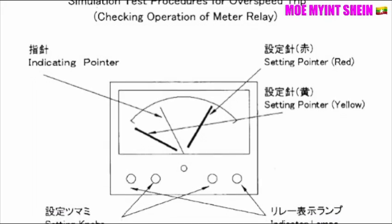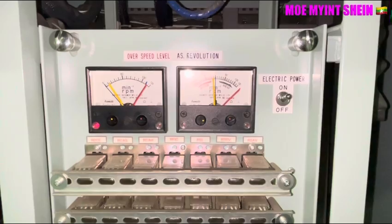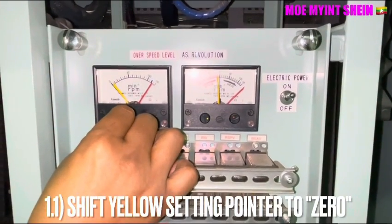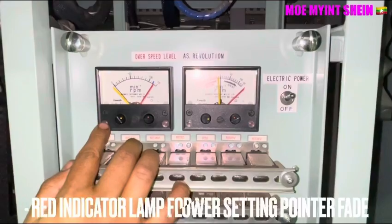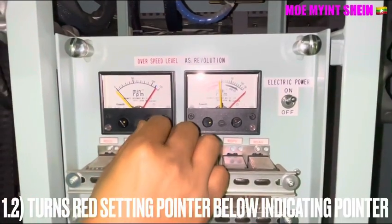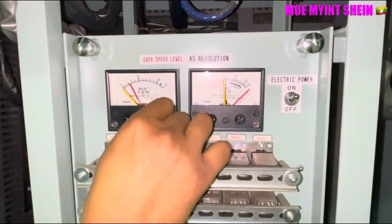We have three pointers: the indicating pointer, the red setpoint pointer, and the yellow setpoint pointer. Firstly, we will shift the yellow setpoint pointer to the end of the indicating pointer. After that, we will shift the red setpoint pointer to the end of the indicating pointer.